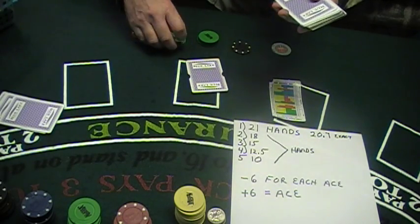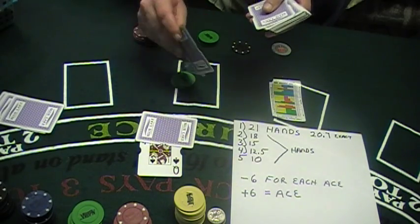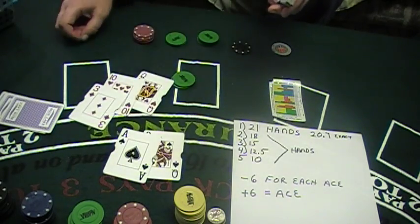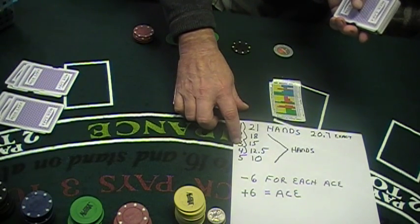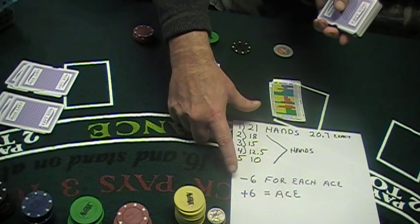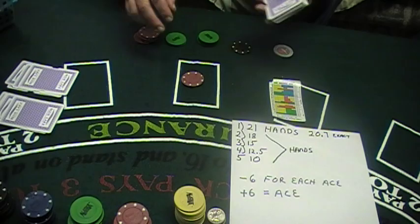We should have bet a quarter off the top. Raise the bet. Plus three, plus one, even, minus two. And there's the ace — mark it right here. Minus two. Okay, minus two — with the ace. Ace equals six, minus six. So it goes back one, 21 hands. Plus or minus two — we bet the minimum.